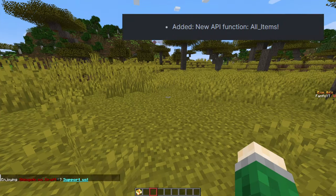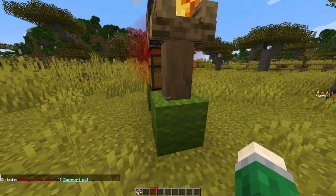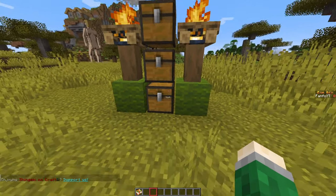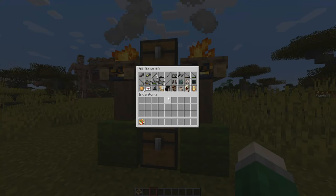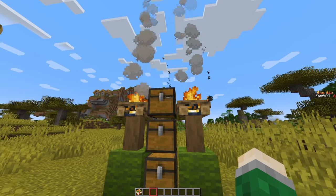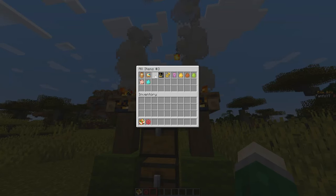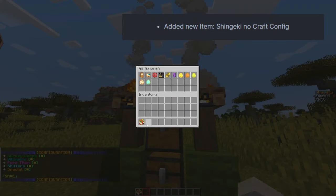Added a new API function: All Items. At this moment in time, there is not official support for custom items — they don't appear in creative mode. Use this command to spawn a series of chests that contain all the items of Shingeki no Craft. Added a new item: Shingeki no Craft Conflict.